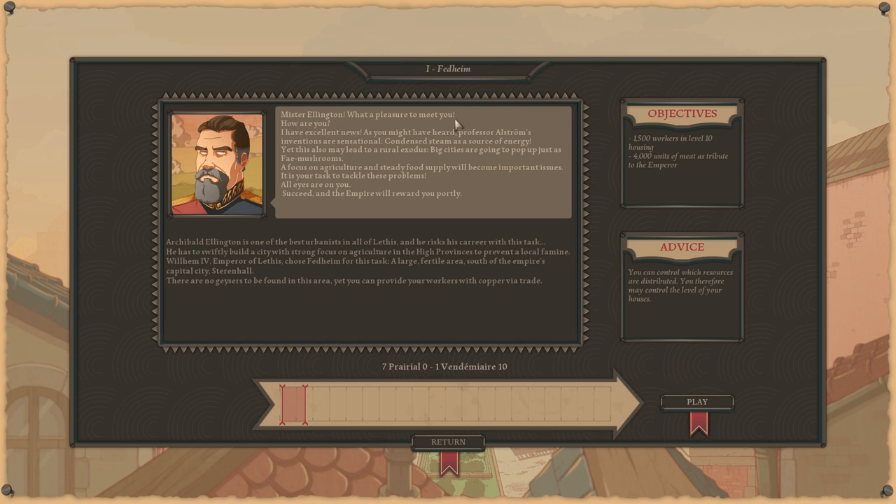The mission briefing begins: Professor Alström's inventions — condensed steam as a source of energy — may lead to a rural exodus, with big cities popping up rapidly. A focus on agriculture and steady food supply will become important issues. Our character, Cabal Ellington, is described as one of the best urbanists in all of Lethice, and he risks his career with this task.